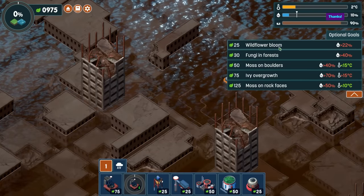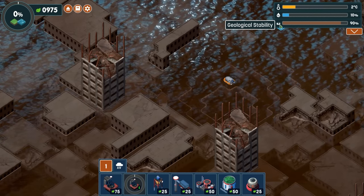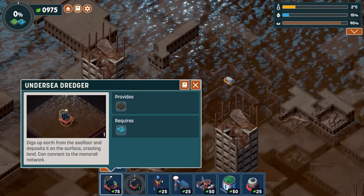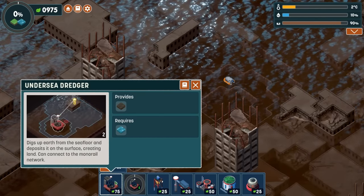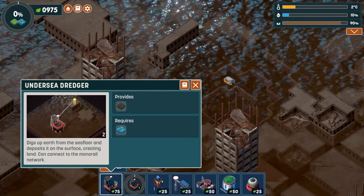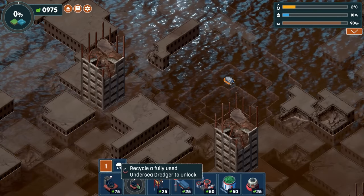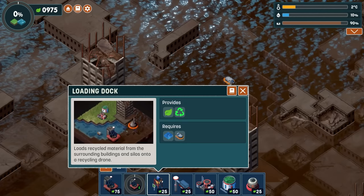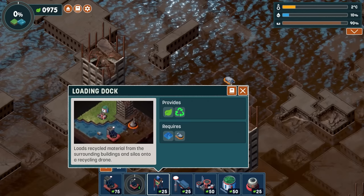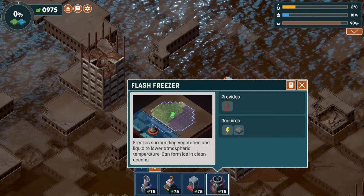We've got some new gadgets and gizmos: wildflower bloom, fungi and forest moss, boulders, ivy overgrowth, moss and rock faces. There's also geological stability, humidity and temperature. We have a little boat here - the undersea dredger digs up earth from the seafloor and deposits it on the surface, creating land. Very neat! We're getting access to these a little earlier than normal. We've got our cloud cedar, combustor, dehumidifier and flash freezer.